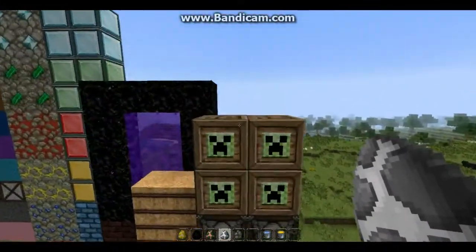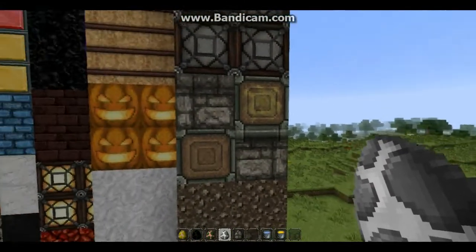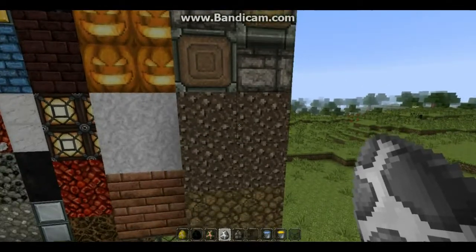And finally we've got TNT — I really like the creeper face on it. The redstone lamp, pistons — this is a normal piston and a sticky piston, and gravel.